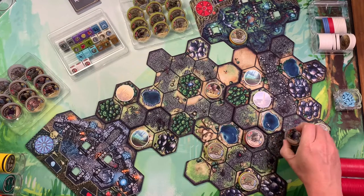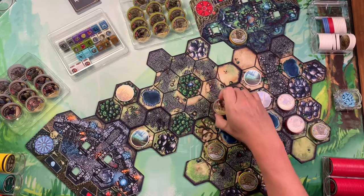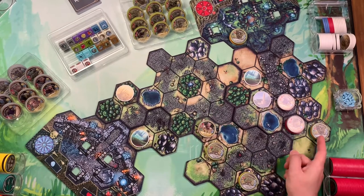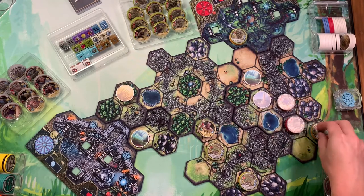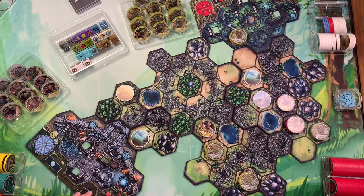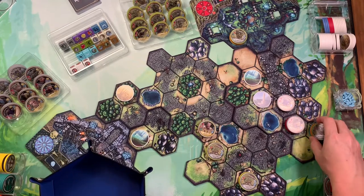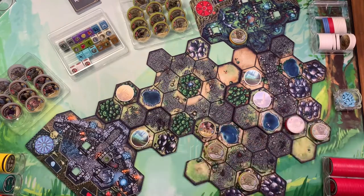We're basically doing movement — one, two, one, two — and we're going to have Osh move one, two to right here. The spires are going to fire; this one can definitely reach either one of these, and spires always prioritize things they can actually defeat, so they will prioritize the Battleborn. I roll a single die — there's a single orange chip underneath this spire — and it definitely crushed our Battleborn, so that's the end of him. He'll go back into our tray.